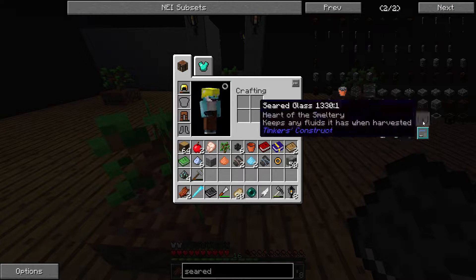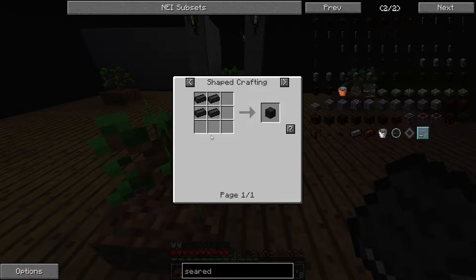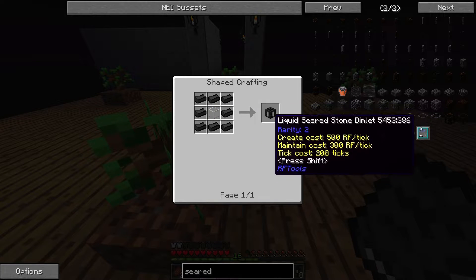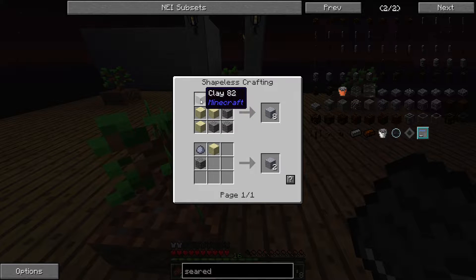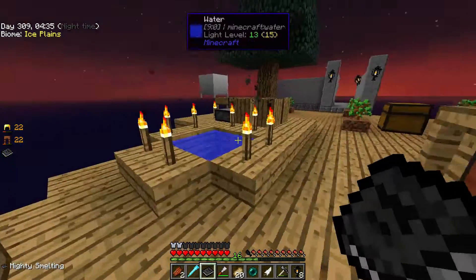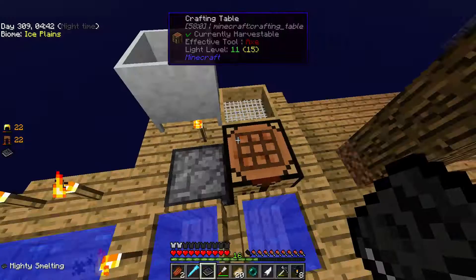We need a bunch of seared bricks to make all of this stuff. Even the faucet and tank are going to require seared bricks — the tank requires one piece of glass, and we can make seared glass too. It's all just seared bricks, and that's all just grout. Grout is clay, sand, and gravel — super easy. All we need is cobblestone and a little bit of water from our limited water spawner.